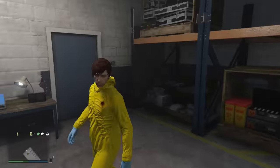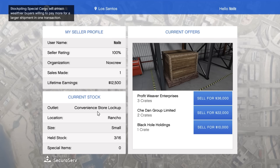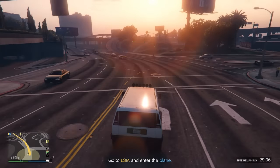Inside the warehouse you can actually see your cargo — I've got three boxes. To sell, access the laptop and it gives you a choice of who to sell to. One crate cost me 2,000 and I can sell it for 10k, making a little profit. But if you sell more crates in one shipment to one company you'll make more profit per crate. I'm going to sell all three crates together.